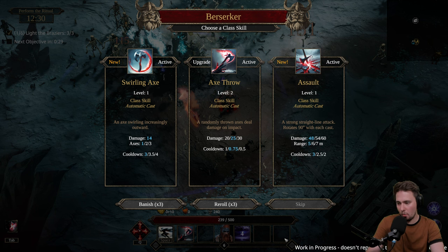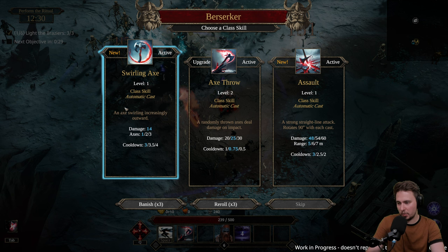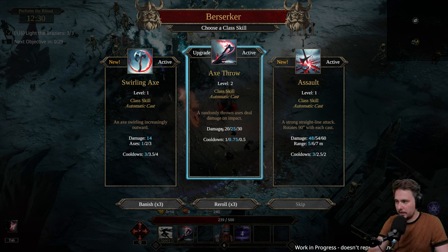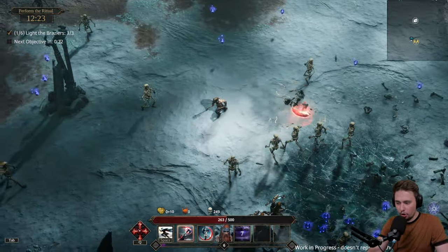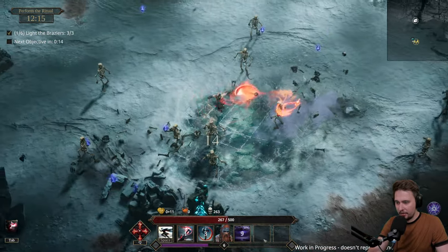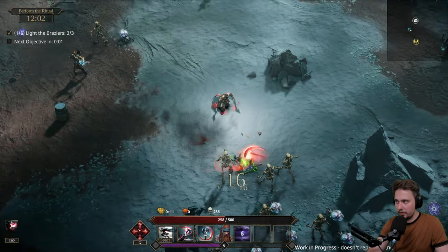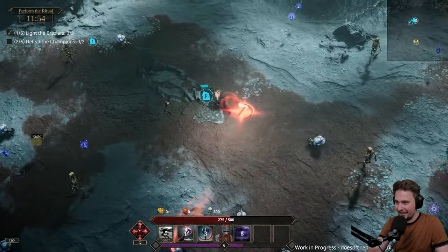Next objective in 30 seconds. Options: Berserk swirling axe, axe throw, or assault - automatic, a strong straight line attack. I'm not sure which ones I have - what is this class skill? All three are automatic cast. Maybe we should go with swirling axe - increases outwards. We got two of those. I think those two attacks will be for the class and these three will be for the god you choose. Getting hit by dashing through - I don't like that at all, it kind of makes sense but it feels bad.